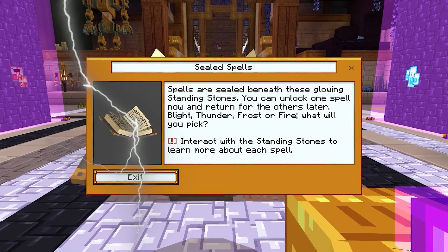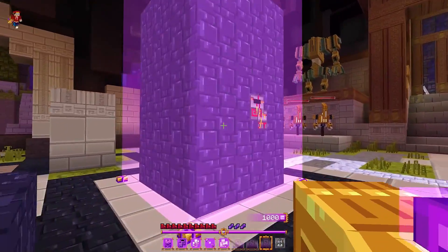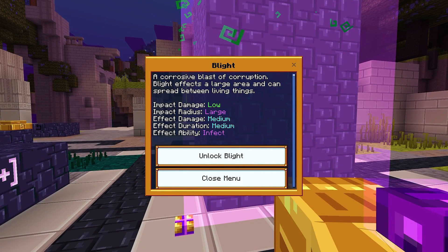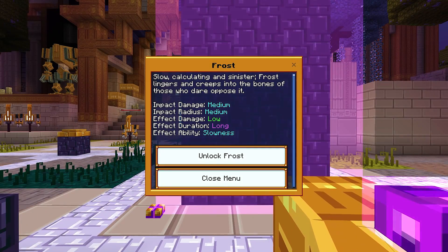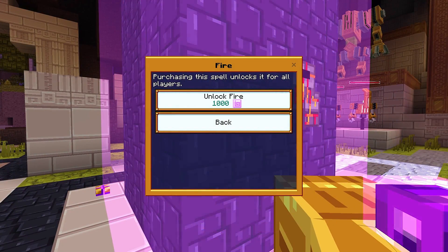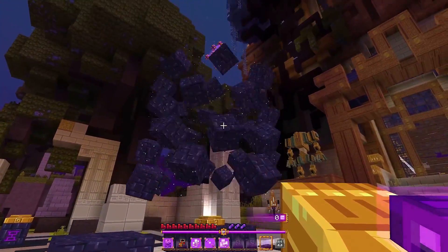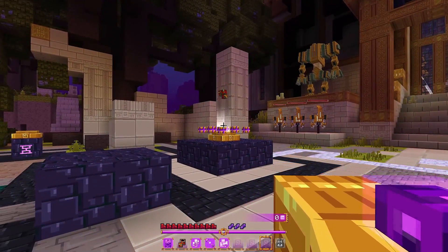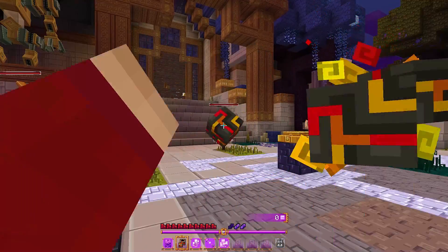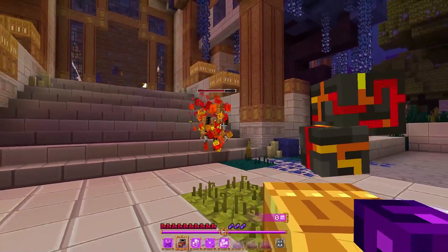Blight, thunder, frost, or fire — what will you pick? The cool bookman told me I had to pick a spell. I was always going to go with fire, because that's just my jam — I usually go with fire-themed things. There was also blight, which was a poisonous spell, thunder, and frost — a frost ice spell. I had to spend 1,000 of these little gem things to get the fire spell, and it's one of the coolest things I have ever seen in Minecraft. I checked it out on a little dummy, and this thing was absolutely insane. I was really happy with my pick.